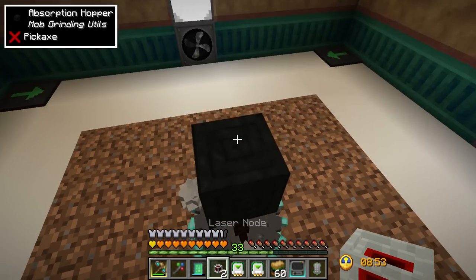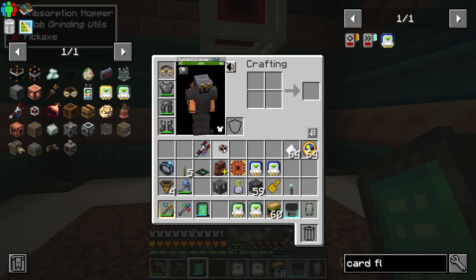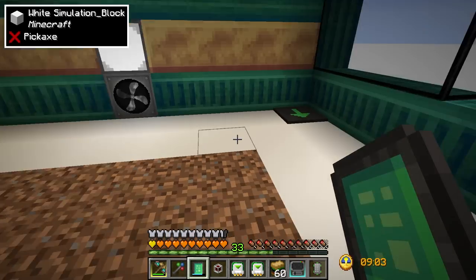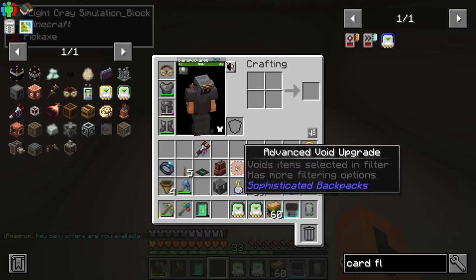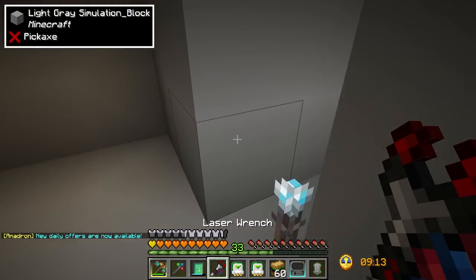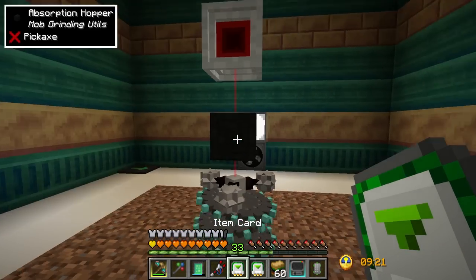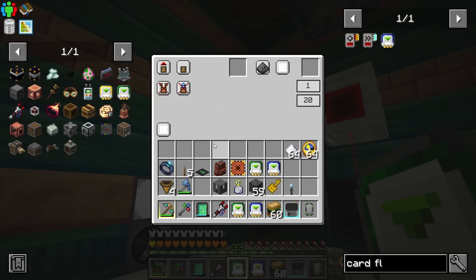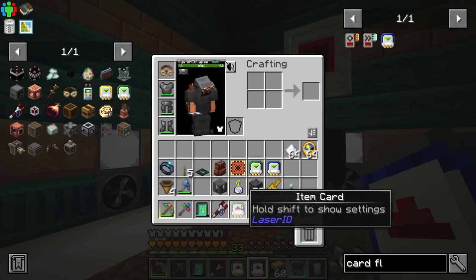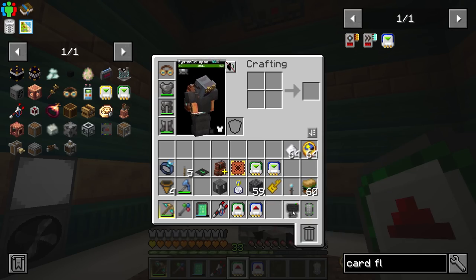Setting up the laser IO now - this is how we move all the items around. I'll put a laser node up here so it can interact with the absorption hopper. Going to get the other laser node in place down here, right under the button. Then I grab the laser wrench, shift-right-click on it, head back up and right-click on this one - get a little red beam showing they're on a network. We're going to want one of each card, so go ahead and set one to extract and the other to extract as well.